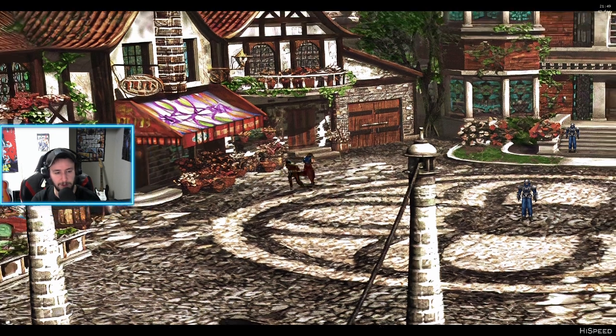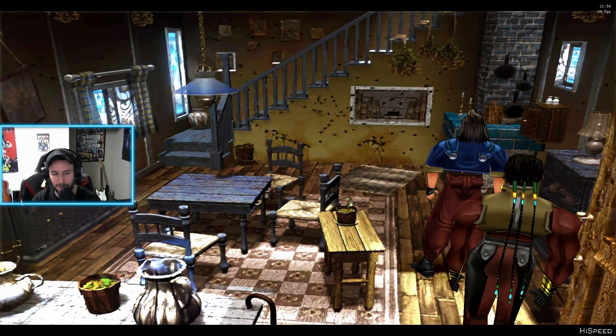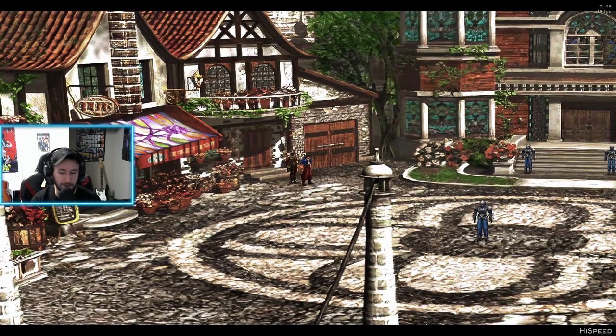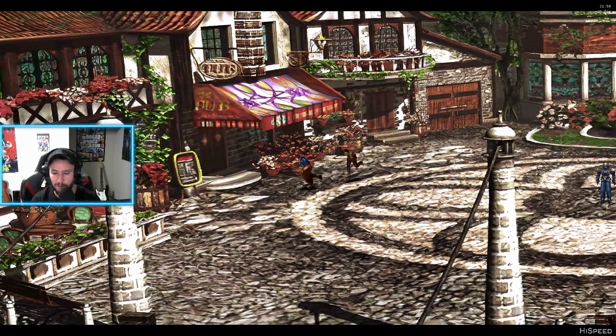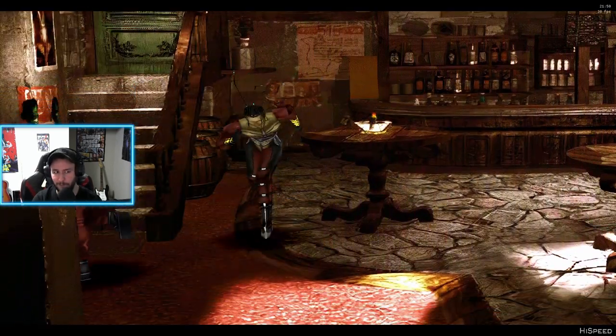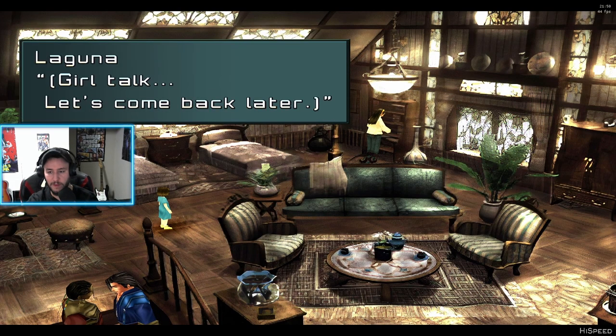I forgot what we gotta do here. I think we had to go back and talk to the child, or talk to Rain, or something. And then we'll mosey on over... I think we're gonna wake up in the prison, if I'm not mistaken — the next sequence of events.